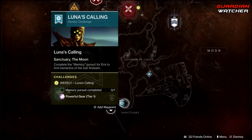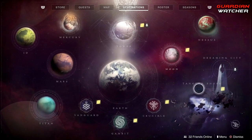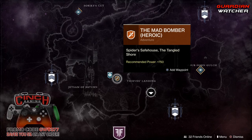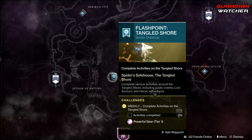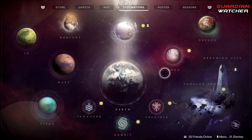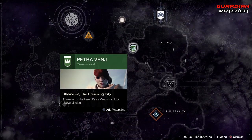We also have the Vex Offensive to complete. Over on the Tangled Shore, there's your heroic adventure — not a great one — plus the flashpoint for the week, requiring you to complete public events, lost sectors, and heroic adventures. Real quick, even though it's not part of the weekly reset, Petra Venj is in Rheasilvia this week.